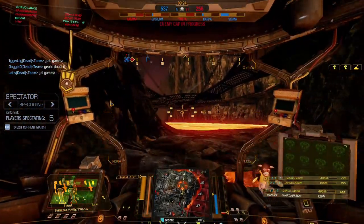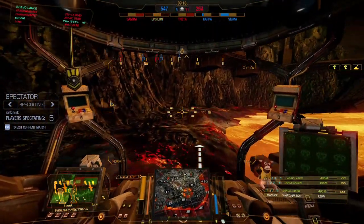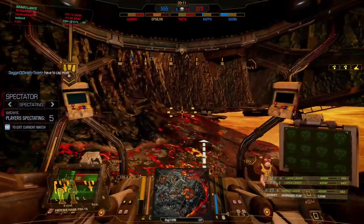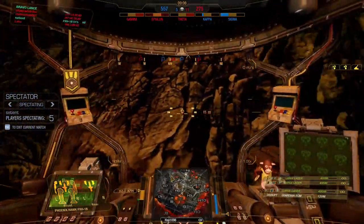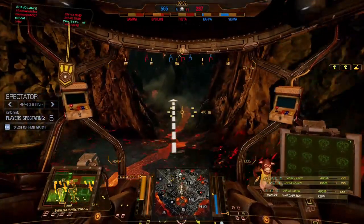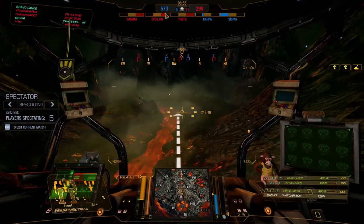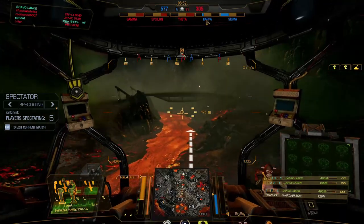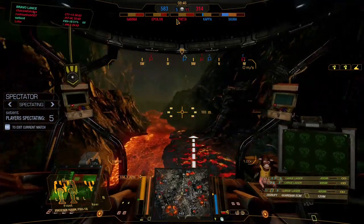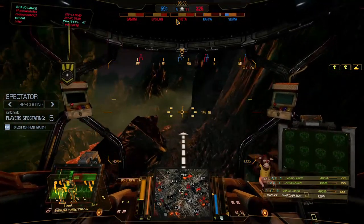We need to maintain capture points but we might get it. They probably left the middle cap open, so you can sneak back and try to take Theta and flip it. There'll be one mech at Theta guard — but only if they're smart. You can see the enemy is fully capturing it too, so it takes time. I think we over-split, they just have to take out our last guy and we're done.